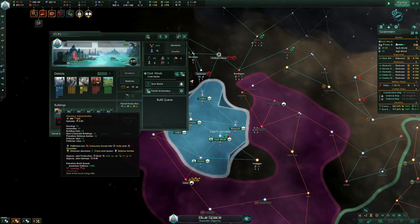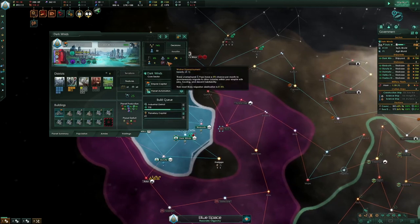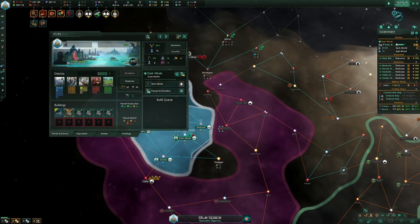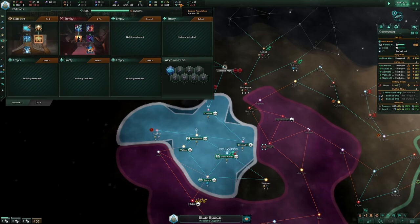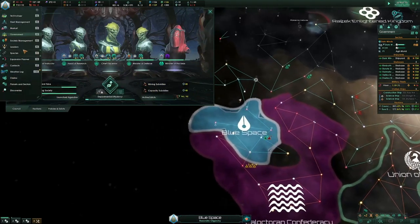I don't have enough minerals to upgrade this. If they're unemployed, they have a chance to move to different worlds. I don't really want them to work anything — just going to keep them unemployed and hope they move off. During this entire run, empire size is going to be below 100, and we're going to do a lot of things to keep it there.